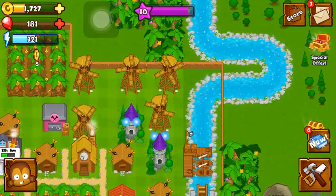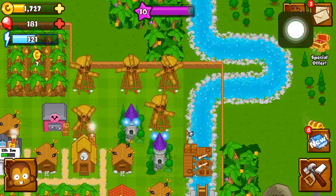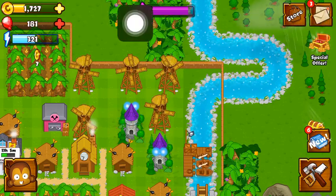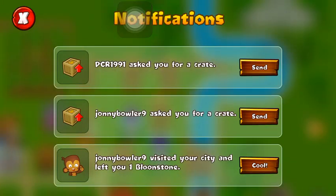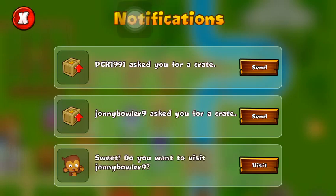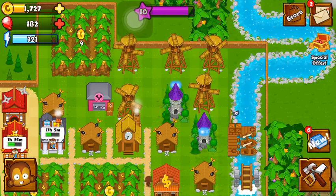Now let's go ahead and do some tiles. One more thing I wanted to tell you guys before I start playing — I do check my notifications right here. You see this little button in the top right corner? You click that and here are your notifications. So you can see this guy named Johnny Bowler Nine visited my city and gave me a free bloom stone. I accepted the bloom stone, and these two people asked me for crates.